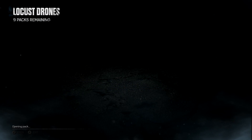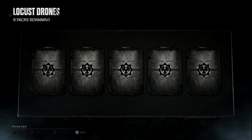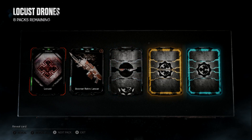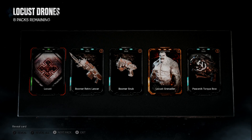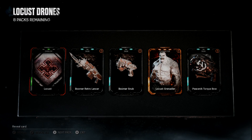Locust Drone from the first pack — we just need that Locust Grenadier. Nine packs to go. I told you I'm feeling it right now. Let's go! Open them up. Oh my god, another legendary! You gotta be kidding me — both legendaries in the first two packs. I don't have this kind of luck. I'm very excited right now.